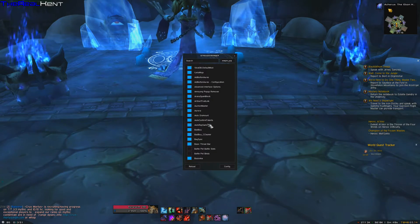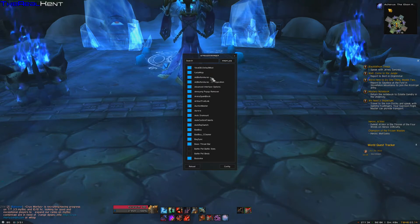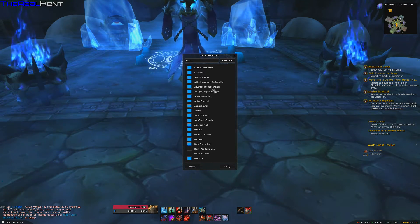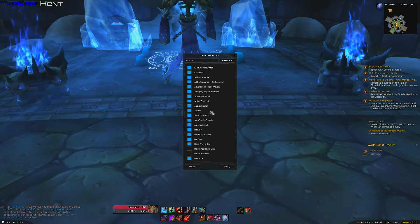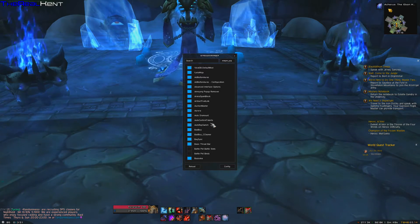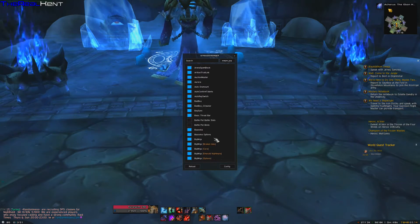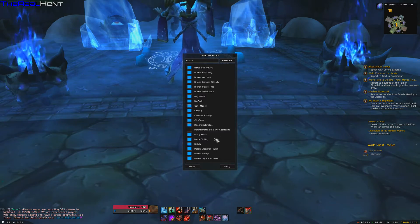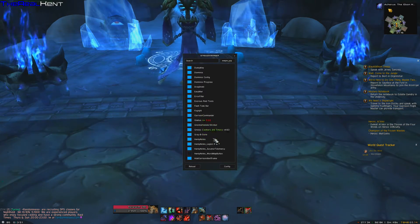If you go into add-ons, you can see we have some add-ons here: Little Wigs, ADI Buttons, Advanced Interface, artifact, TradeLink, Overachiever, auto dismount, auto confirm trades, auto web switch, Bad Boy, and yeah there's a lot of add-ons here. Big Wigs — I won't go through them all because there actually are a lot of add-ons, even though they say they want to do it with a minimum of add-ons.